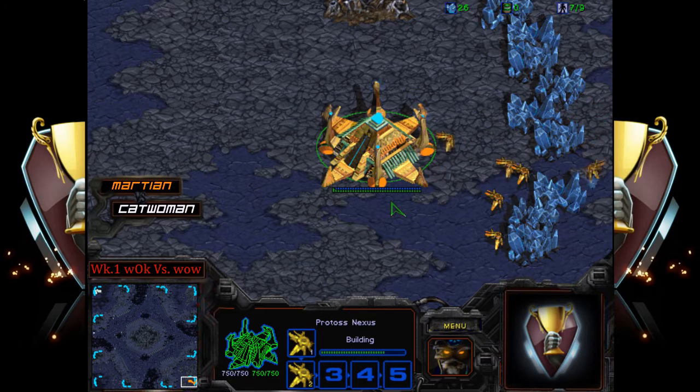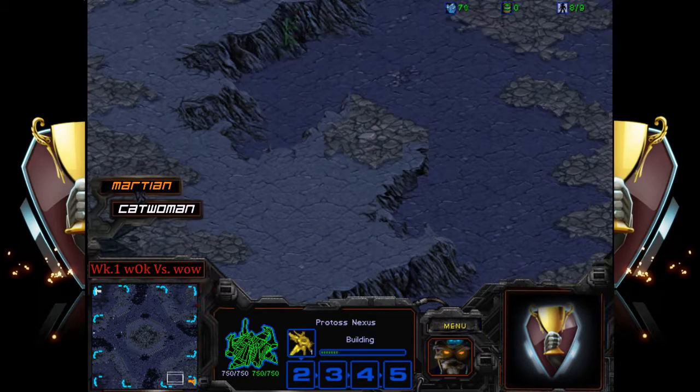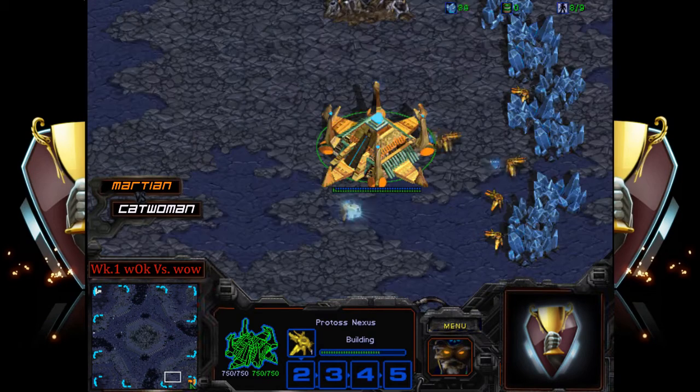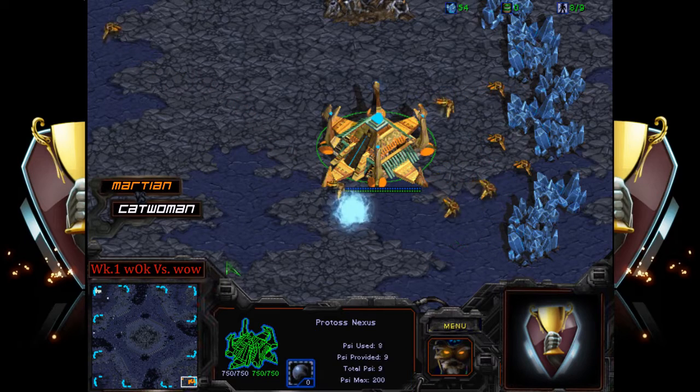Before I get into the statistics of both these players, I've looked up their notes on the iCup website. This map does have a reverse ramp, which means you see a lot of building placements up here. If it's not a mirror matchup, sometimes you'll still see one-base play, but most of the time you'll see a lot of fast expand builds.